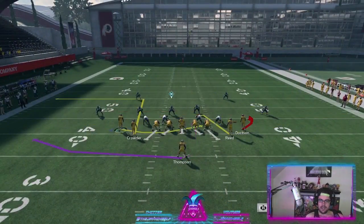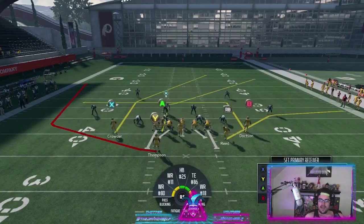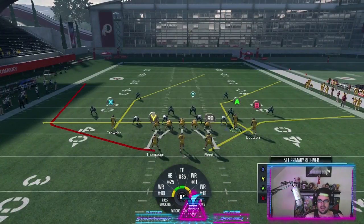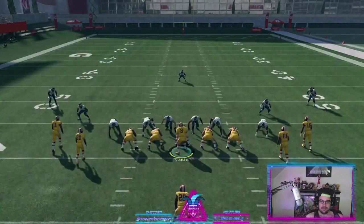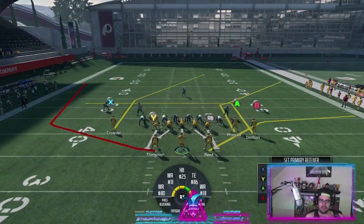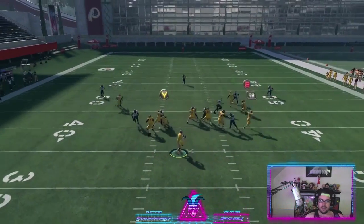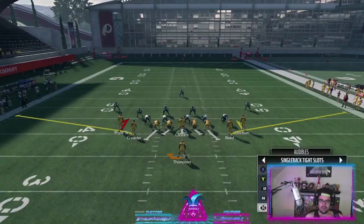The other formation we can quickly audible to is gun split close. You are going to be seeing a lot of split close this year — a lot of top players are running it. We have HP power row, always going to be an effective run, and we have HP wheel and PA slide. You can drag her in and something should get open — old reliable. It's a very flexible play, you can run it simple or complex. I will also out route the running back depending on what I'm expecting — that little mini out route is very very effective. You're going to be running into tons of people running this this year.